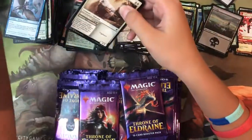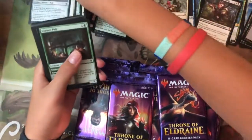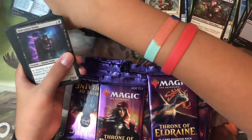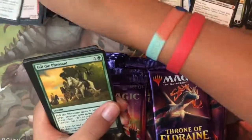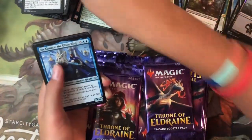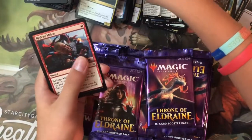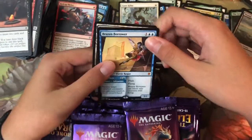Pack twenty: Lonesome Unicorn, Roving Keep, Curious Pair, Merfolk Secret Keeper, Melvin Noble, Raging Redcap, Outflank, Fell the Pheasant, Charmed Sleep, Foreboding Fruit — no foil. Uncommons: Syr Elenora the Discerning, Marylief Patsy, Redcap Melee, and the mythic is Brazen Borrower — so good!